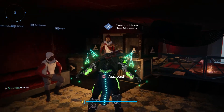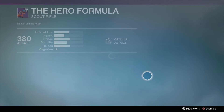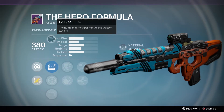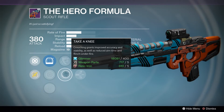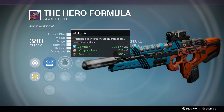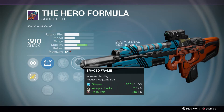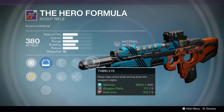On to the Crucible Quartermaster. First off we have the Hero Formula scout rifle — this is a pretty good PvP roll, and you could use it in PvE if you want. It's got Outlaw or Taking Knee; Taking Knee is a pretty good perk now. After that you have Braced Frame to increase the stability — it lowers the magazine size a little, but that stability helps a lot, especially since this rifle fires really fast. Then you have Third Eye to keep your radar active while aiming down sights.